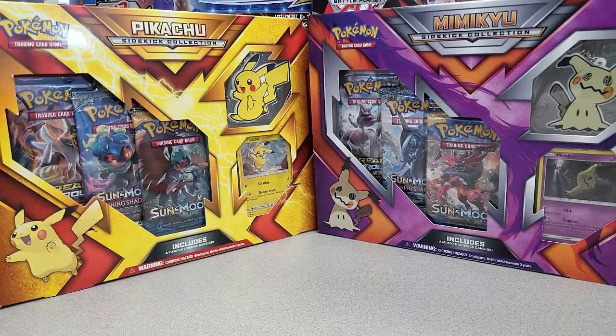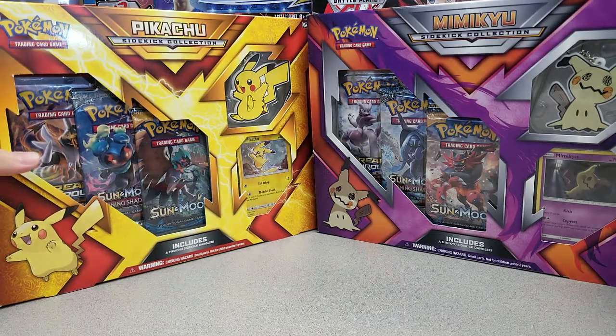Hello again, Pokemon fans! I am Jeff of the Game Capital, and today we're going to open up one of each of these Sidekick Collection Pokemon boxes featuring Pikachu and Mimikyu. As you can see, each come with three booster packs featuring Breakthrough, Burning Shadows, and some base set, a promo card featuring Pikachu or Mimikyu, and a cool little keychain dangler. So let's get these cracked open and take a look.